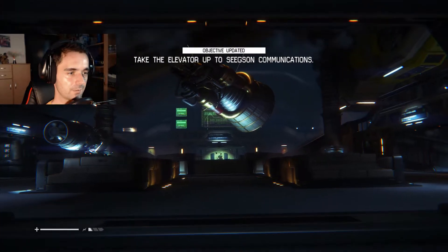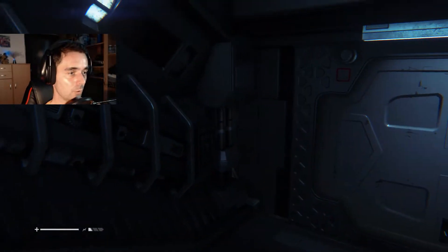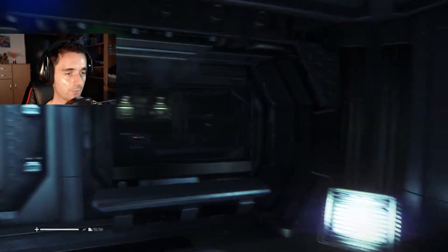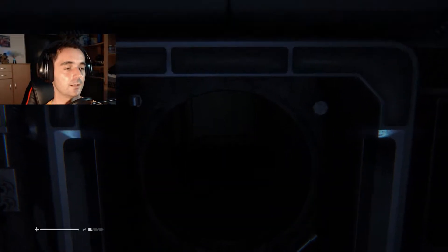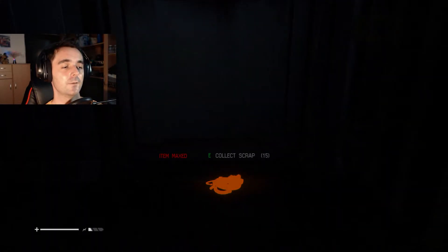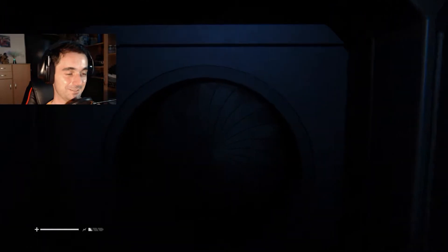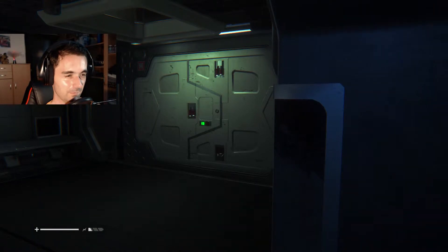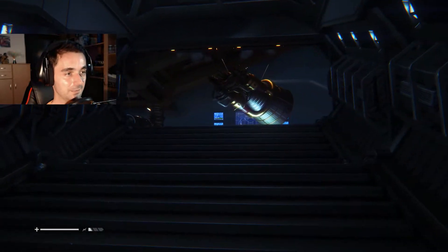Take the elevator up to Saxon Communications. Get up, get up, get up, come on. For a second I thought maybe she wouldn't be friendly. Okay, so we need to use our sneaky skills.